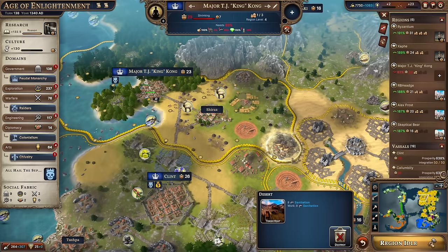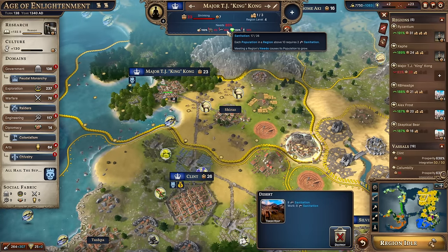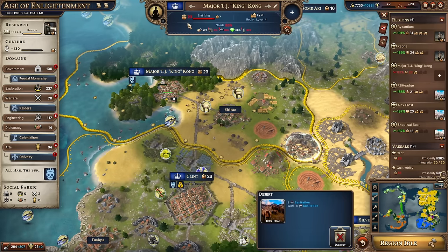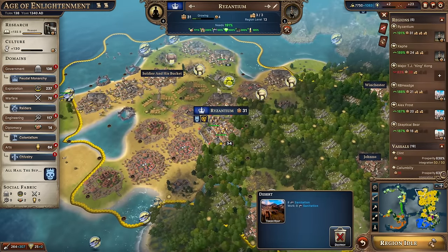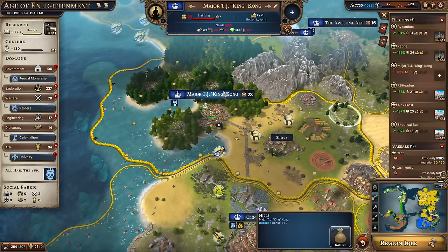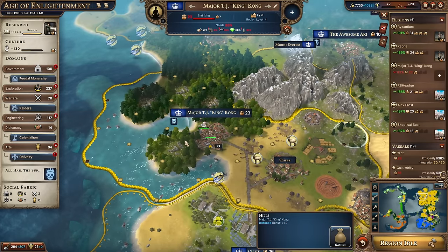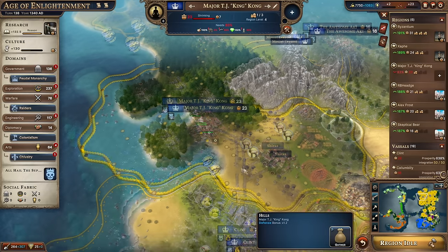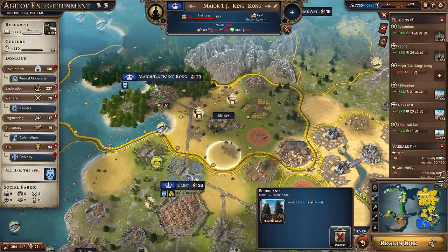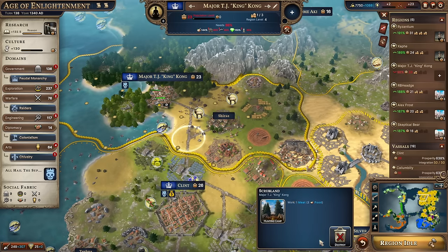You'll notice that a vassal has not met any of its needs — that's because vassals don't have needs in the same way as regions. They have something called region level, a mechanic which effectively soft-locks the population cap that a vassal will reach. Vassals don't need food, sanitation, or faith in the same way. Be careful about integrating: without a glut of improvement points you won't be able to aggressively fix the city's needs like housing immediately after integration.